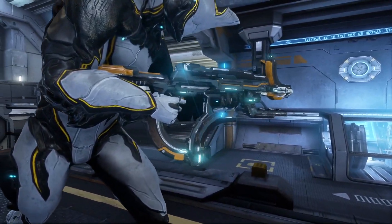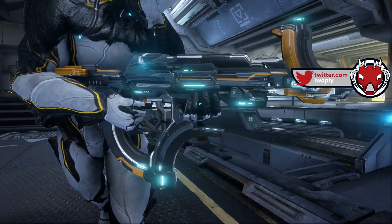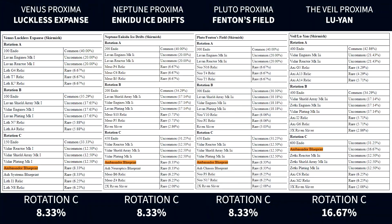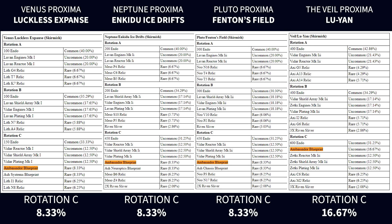The Ambassador's Blueprint has an 8.33% chance to drop from Rotation C during the Luckless Expanse Survival Mission at Venus Proxima, the Enkidu Ice Drifts at Neptune Proxima, and Fenton's Field at Pluto Proxima. The Ambassador's Blueprint also has a 16.67% chance to drop from Rotation C during the Lu-Yarn Survival Mission at the Veil Proxima.